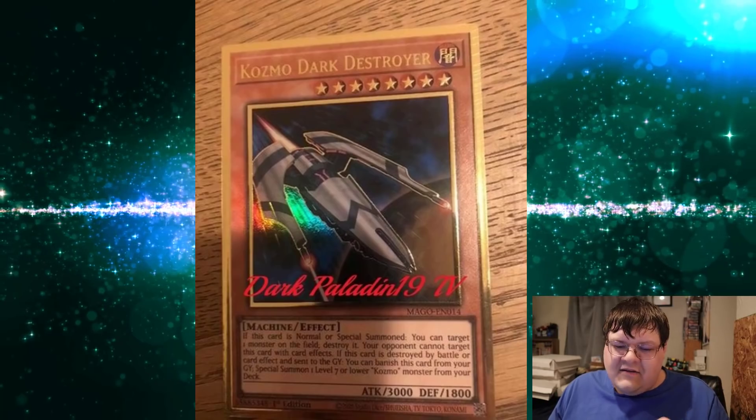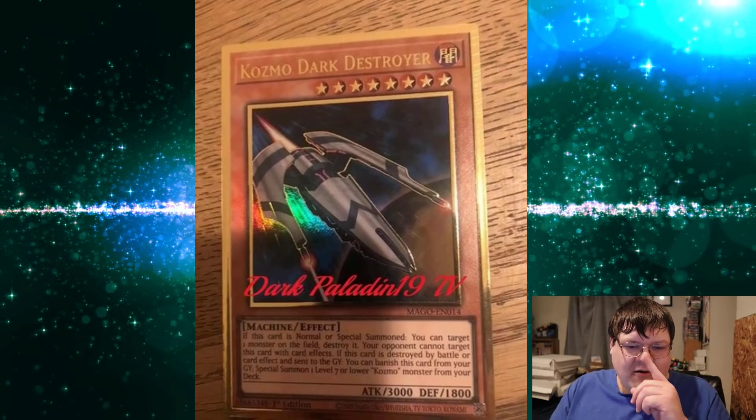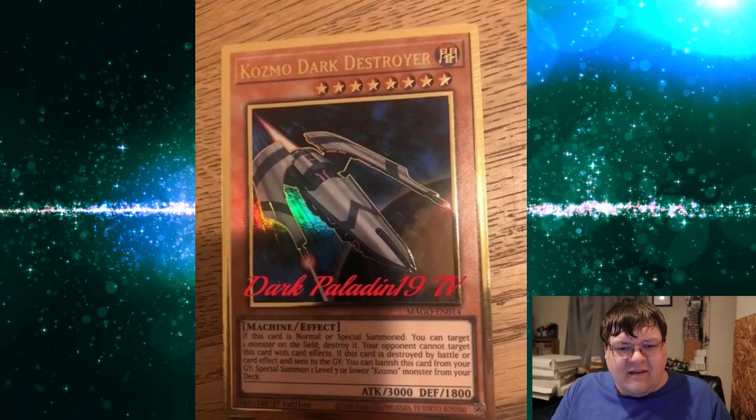I'm a man who likes to grasp at straws, but when they do reprints like this, it definitely makes me wonder: is Konami going to push out more Cosmo support? Another cheap gold rare here — it's not a bad thing. I'm excited to see where these are going in the long run.